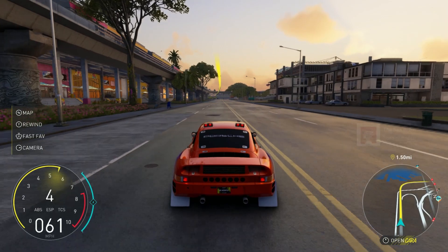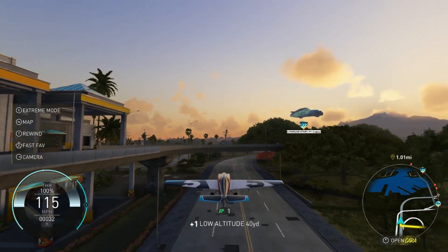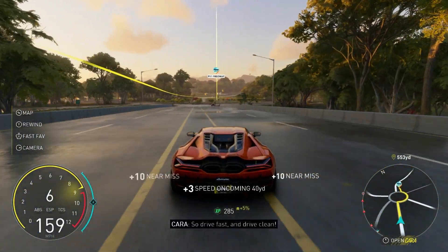The transitions between vehicle types were seamless. When events were spaced miles apart we simply found a straight piece of tarmac for a run-up, then switched to a plane for the journey. Once we were near the waypoint it was a case of nose-diving back towards the ground and then switching back to the car before impact.